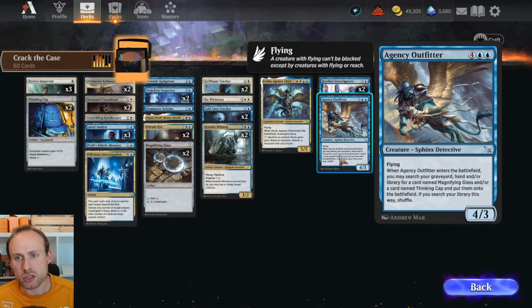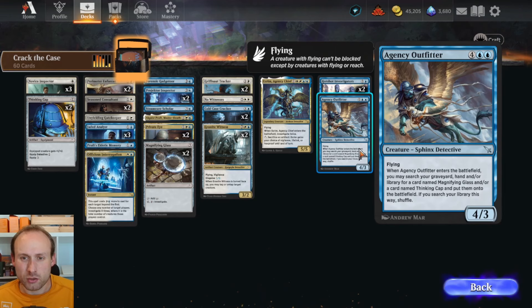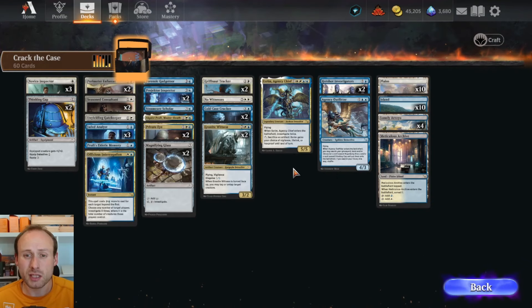Alquist Prof can also draw lots of cards and gain life if you have lots of clue tokens. Agency Outfitter is a six mana 4/3 flyer that searches for the Magnifying Glass and Thinking Cap to boost your detectives when it enters. The deck includes No Witnesses, which isn't the best sweeper — whichever player controls the most creatures gets to investigate, then all creatures are destroyed. You kind of want to be the person with the most creatures to get extra value. If you have lots of clue tokens built up, you can reset the board and win on card advantage.